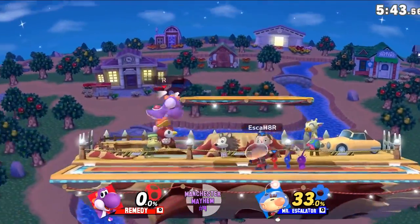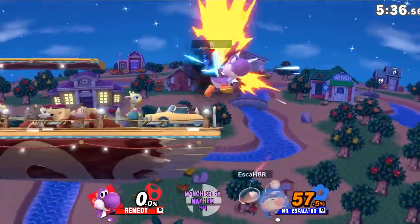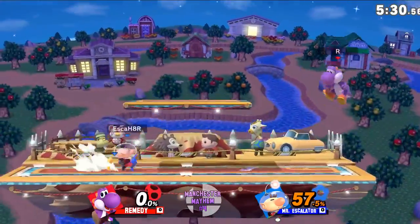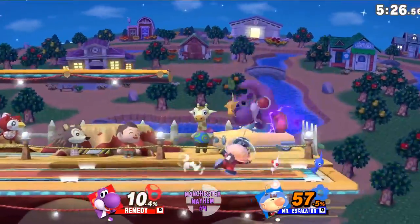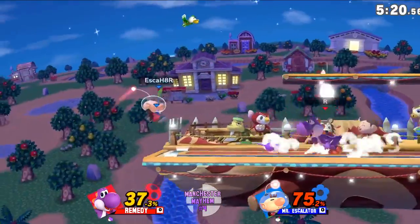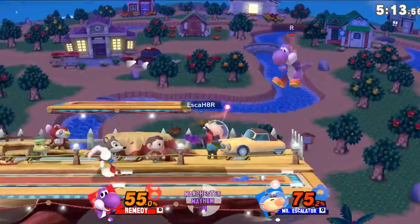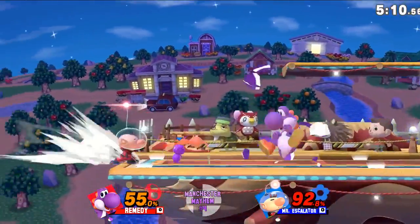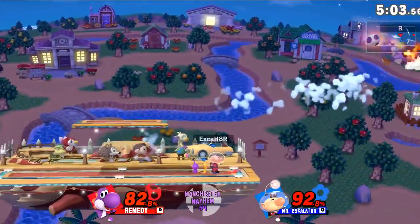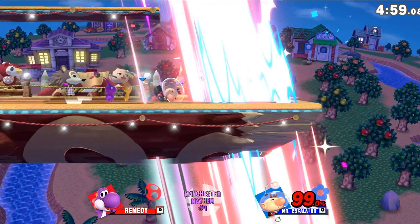Yeah, anytime I see an Olimar and I'm at like 120 plus and I see the little arrow above the blue Pikmin, I'm not touching the ground. Yeah, they're looking for a grab. Yeah, like numerically it is pretty big, but he's gonna die. Yeah, that's it — very good stuff catching onto Remi's very aggressive landings.